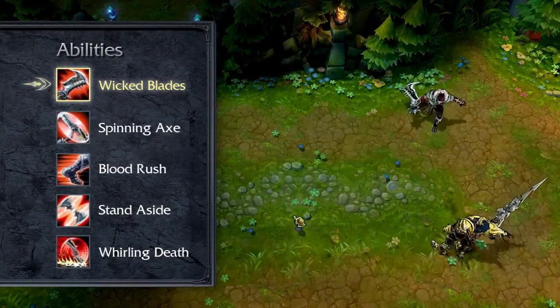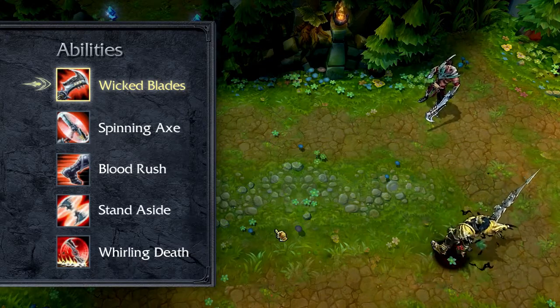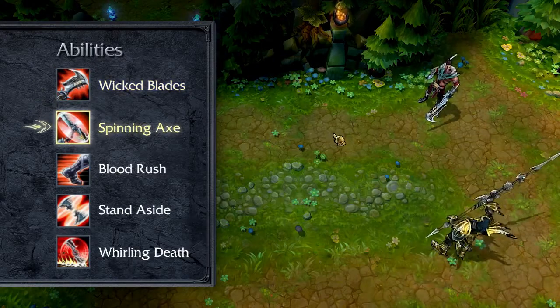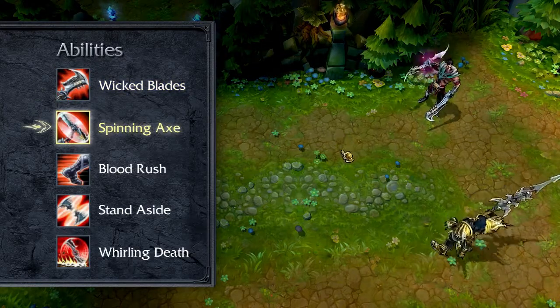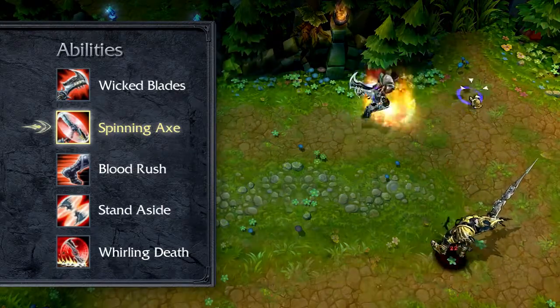Draven's passive is Wicked Blades. Every time Draven lands a critical strike, his target starts bleeding, taking bonus damage over a few seconds. Spinning Axe causes Draven's next basic attack to deal bonus damage, apply Wicked Blades automatically, and ricochet off of his target.